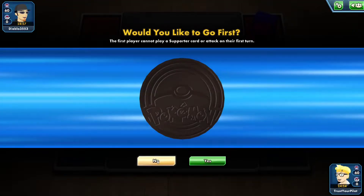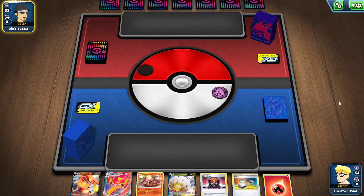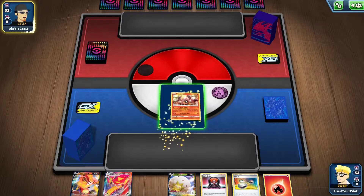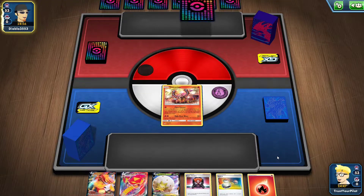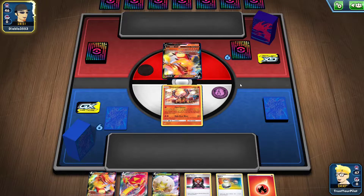With the coin flip win, I'll go second, because you can get a really powerful turn one if you start Volcanion and Centiskorch. Unfortunately, this isn't going to be a great turn one because I don't have much else. Hey — Centiskorch mirror! This could be very interesting.